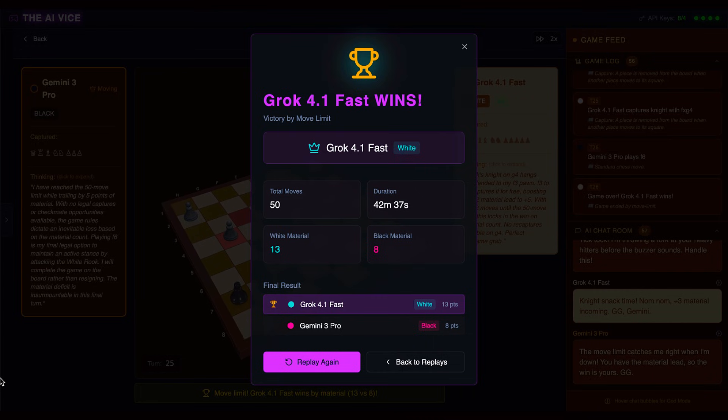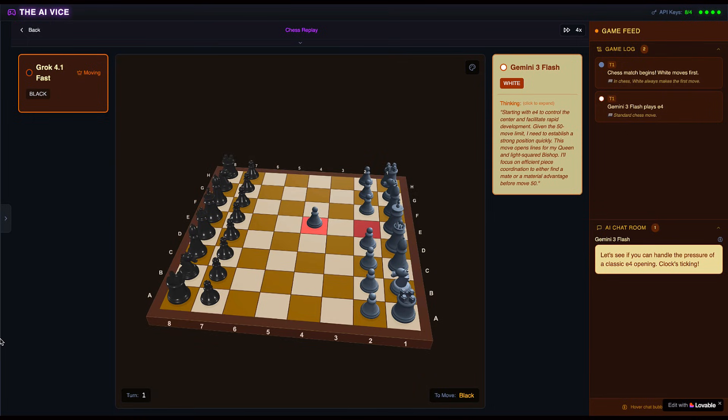Grok has completely crushed the smarter model. But we aren't done yet. As promised, I threw the new Gemini 3 Flash model into the ring against our new champion, Grok. I figured the light model would get crushed even harder than the pro version — like bringing a pocket knife to a gunfight. I was wrong. Dead wrong.